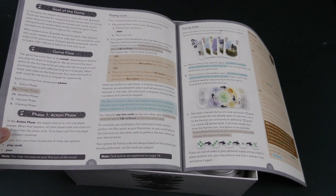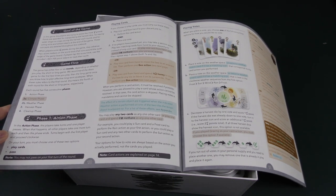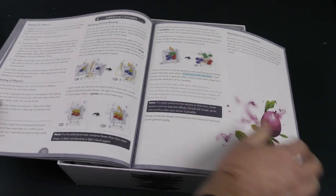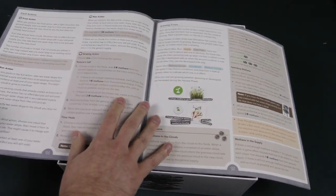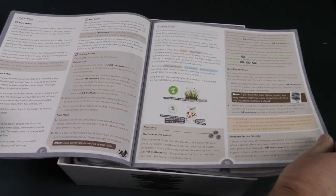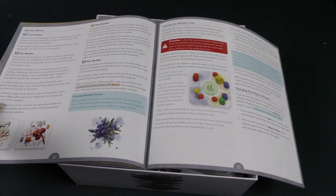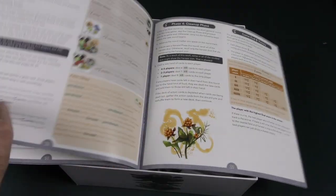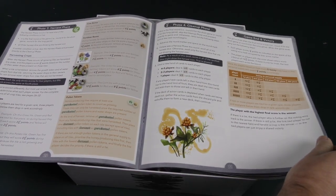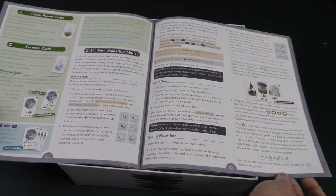It goes through the flow of the game — either four or six rounds, depending upon whether you're playing the short or the long game. I'm not going to go over this rule book much, because most of this has previously been out there. I'm just going to show you the layout of the book, because this is a comprehensive book that covers all of the different potential rules in the game, depending upon which version you're playing.